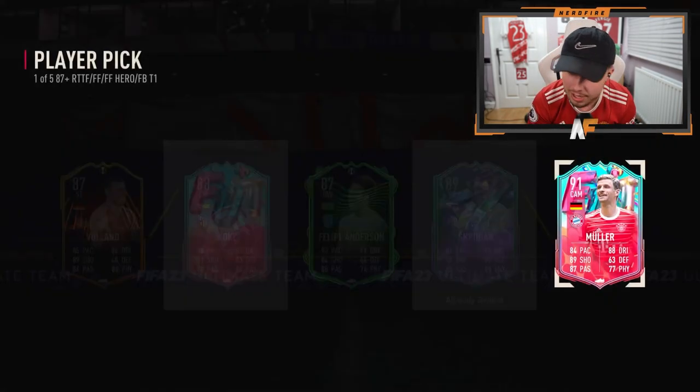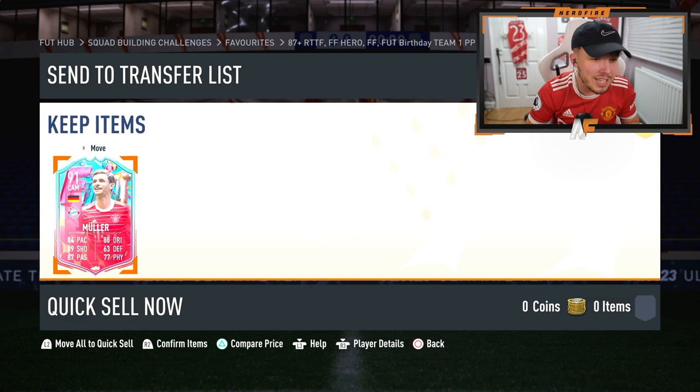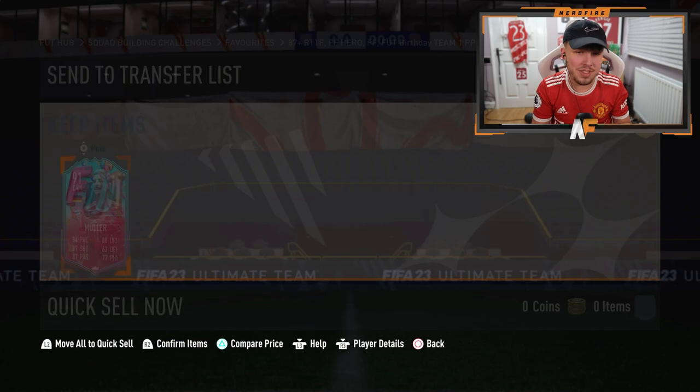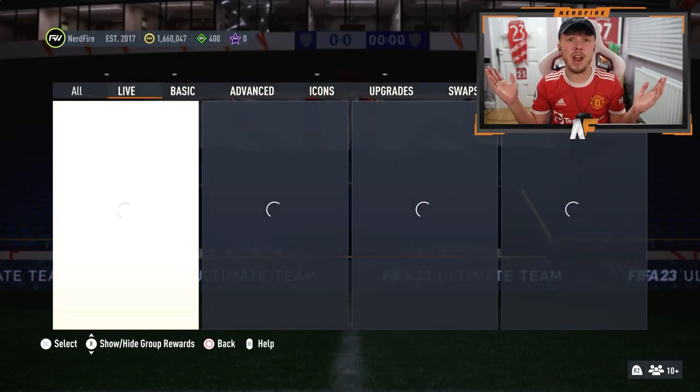We're going Muller already. There we go. 15 tokens for a Foot Birthday Thomas Muller worth about 70,000 coins. Thanks for that, EA.